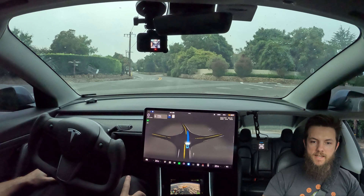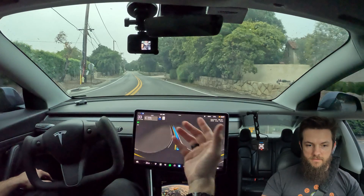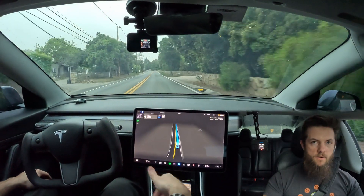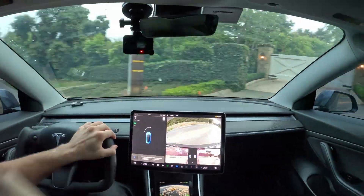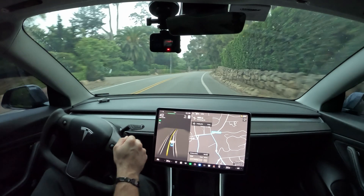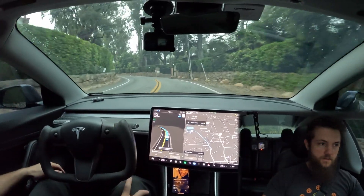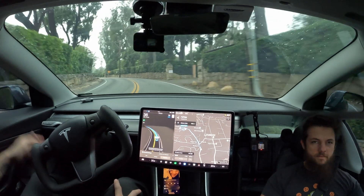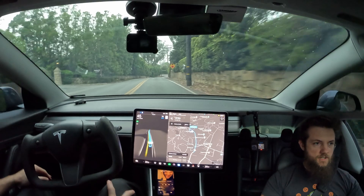Max speed setting is 73 kilometers an hour, or 30% over 56 kilometers an hour, which would be 35 miles an hour plus 30% offset. Let's do it again. This time, assertive mode. I really don't think that the modes matter much in this case, but just switching it up so people can see the difference.